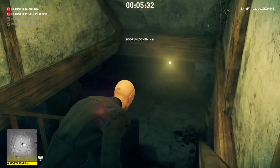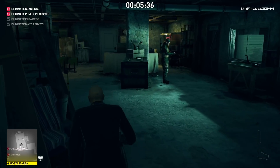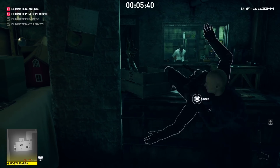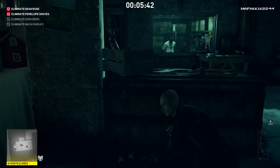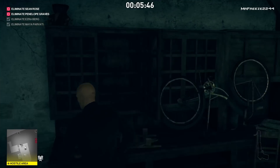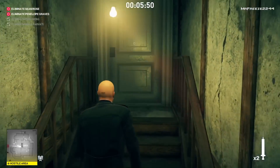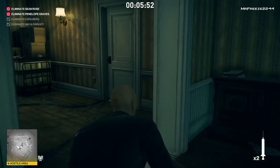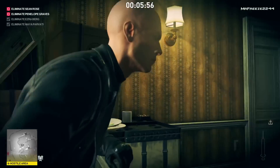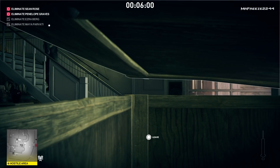Look around for where the hackers are positioned in the room. Once they all have their backs to you, open this door. If you've kept up to this point you should have no problems — all guard positions should be the same. We're going to subdue this guard and grab the syringe here. Now we have two syringes: two targets, two syringes — you can see where this is going. Hide in this crate.